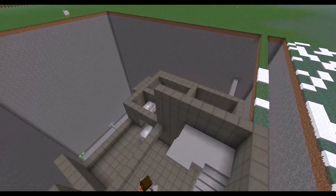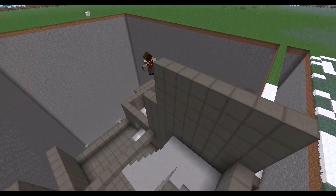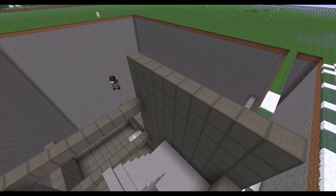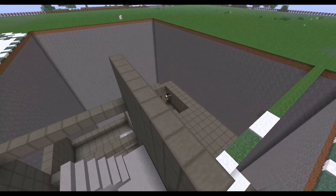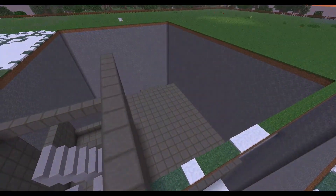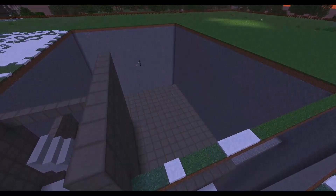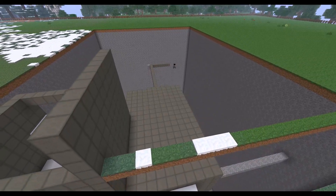We're working on the stairs going up, and then I made a mistake because I forgot about the elevator — there is actually an elevator as well. Though I do not build a functional elevator, I build something sort of elevator-ish. You can see how most of this structure is indeed an underground structure. Very little is truly going to be above ground; almost everything will be below ground.